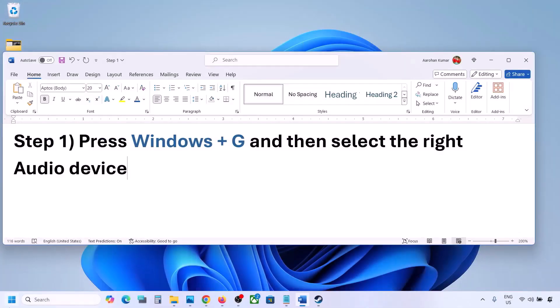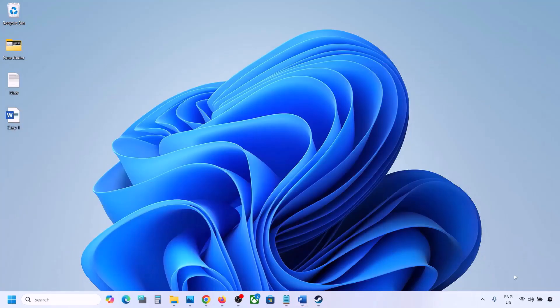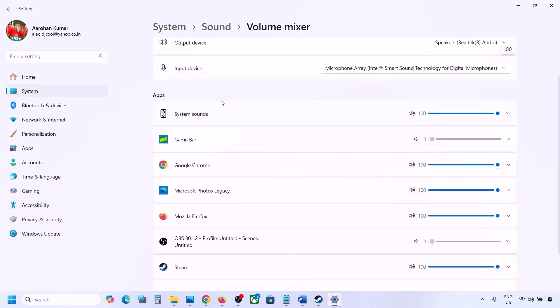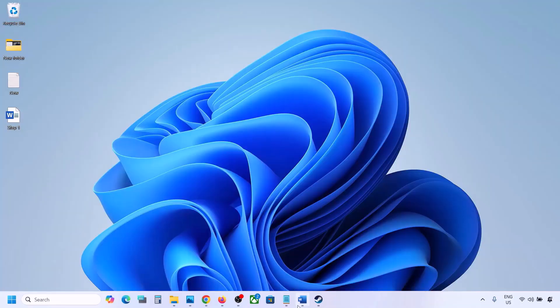The next step is to make sure the volume is not on mute. Right-click on the speaker icon in the bottom right and click on Open Volume Mixer. You will see your game here if the game is running — launch the game first, then come back to Volume Mixer and make sure the game slider is set to 100.